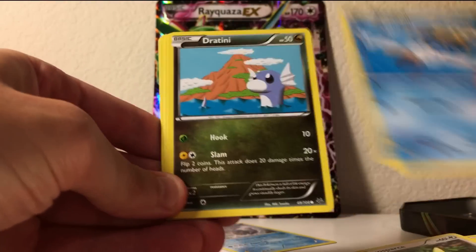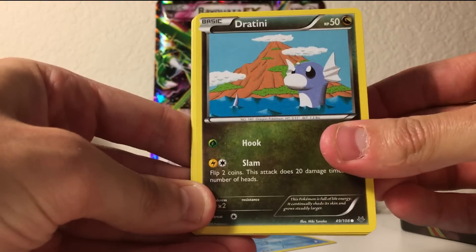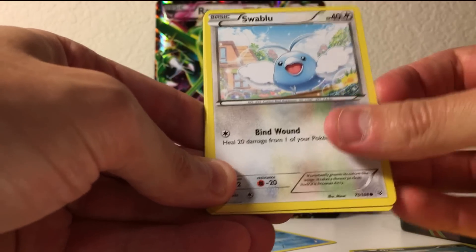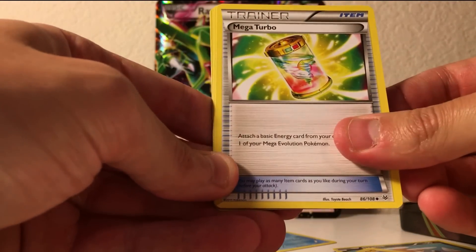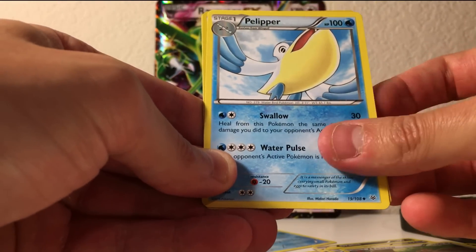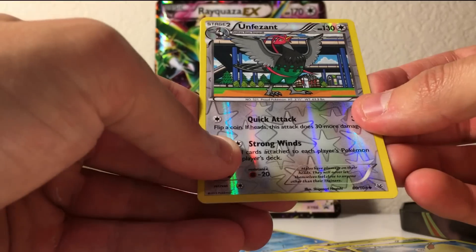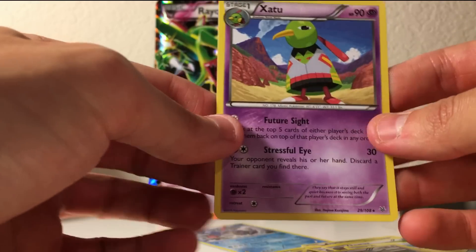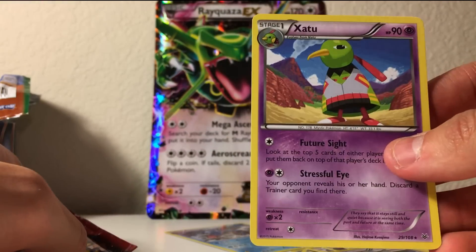A Dunsparce, a Wingull, a Dratini — that's a really cool looking card. I really like the old school looking cards. Electrite, Swablu — or just Gen 1. Mega Turbo, a Fearow — speaking of Gen 1 — a Pelliper, an Unfezant, that's uncommon but a cool looking card. And the next rare is just a Zapdos. A Zapdos — even the bird looks depressed that I pulled that card.